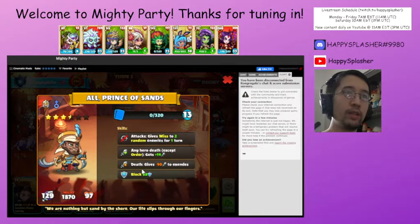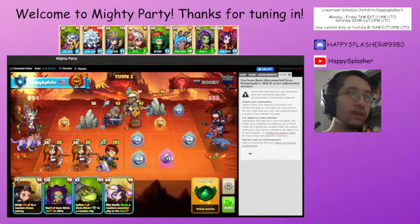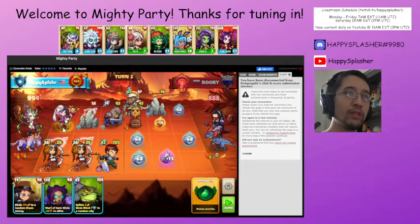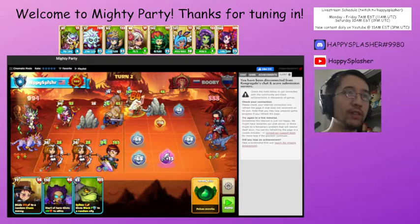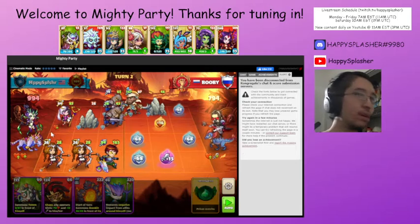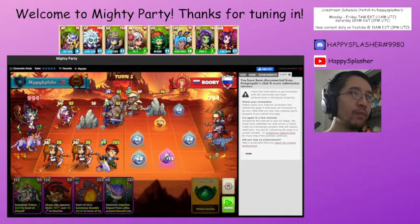I got this unit here that gives miss to our units whenever it attacks. It has a little block because it landed on the block rune, and then minus attack whenever it dies. With the block right now, we need to get rid of this unit somehow, but we don't want to lose our unit. We're actually going to ignore this one and summon this particular unit — whenever one of our units dies, it will heal another unit, keeping up our field presence.